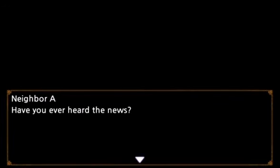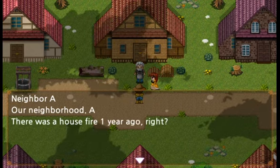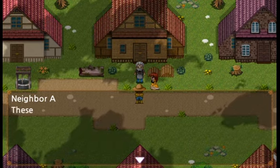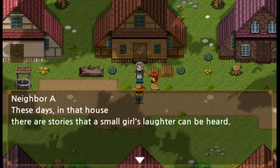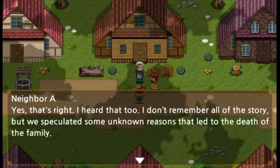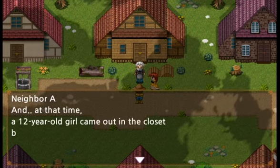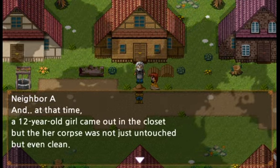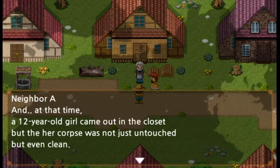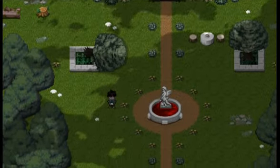If you got the second best ending, it would loop to this cutscene. 'Have you heard the news?' 'What news?' 'There was a house fire one year ago, right? These days in that house, there are stories of a small girl's laughter that can be heard.' 'Really?' 'I heard that too. We speculated some unknown reasons led to the death of the family. A 12-year-old girl came out in the closet, but her corpse was not just untouched but even clean.' 'So we were guessing the girl's spirit of the death is still here.' 'That's ridiculous.' 'It's the truth.'